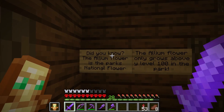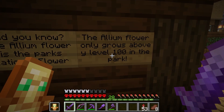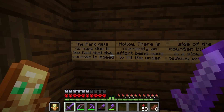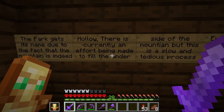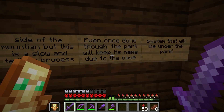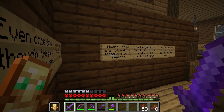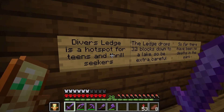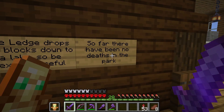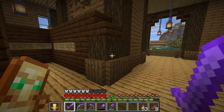This is the free maps area — there are not actually free maps in there, it is an illusion. To the left, you have the Hollow Mountain information walkway. Did you know the Allium Flower is the park's national flower? The Allium Flower only grows above Y Level 100 in the park. The park gets its name due to the fact that the mountain is indeed hollow. There is currently an effort being made to fill the underside of the mountain, but it's a slow and tedious process.